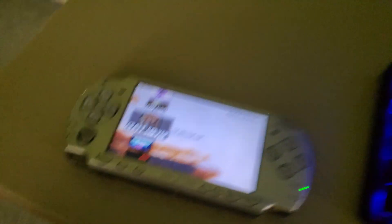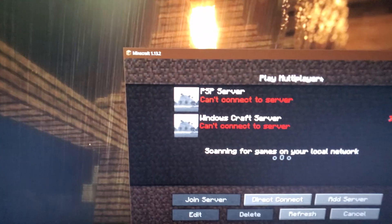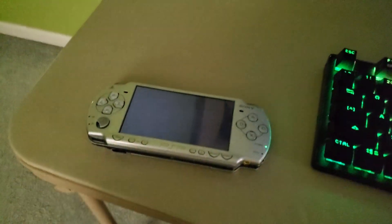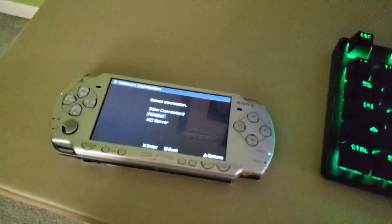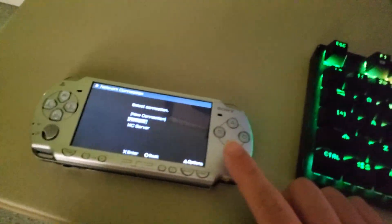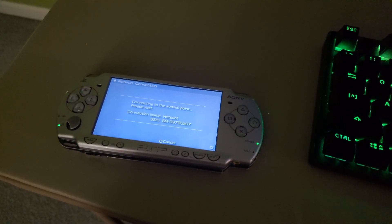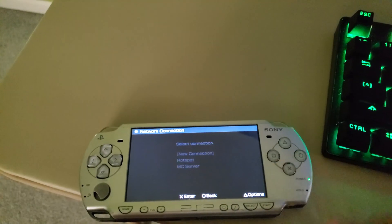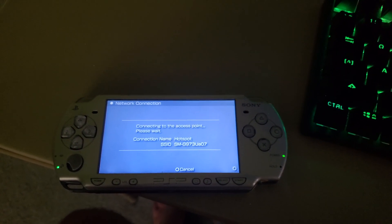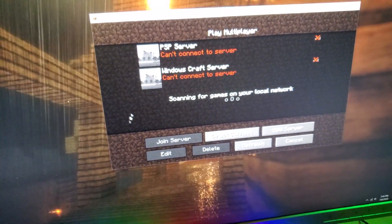We have our standard setup here with the PSP and the desktop running Minecraft, now updated to version 1.13.2. If we go ahead and start the Craft server, we'll connect it to my hotspot. The Craft server is now running on the latest version of Stardust, which is adding in a bunch of new features specifically for cross-platforming. Sometimes it's very finicky and doesn't like to connect to my phone hotspot — but it's connected now.